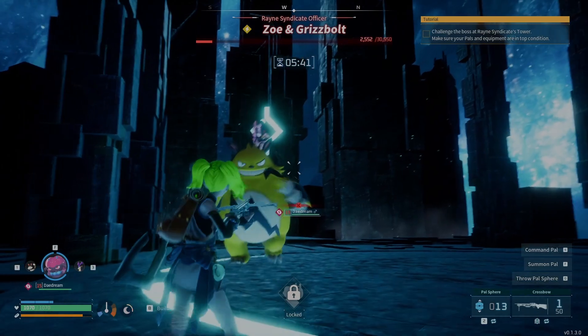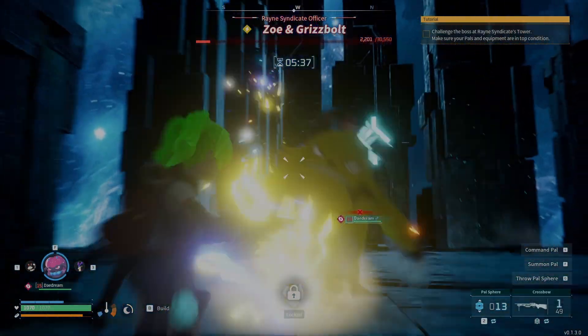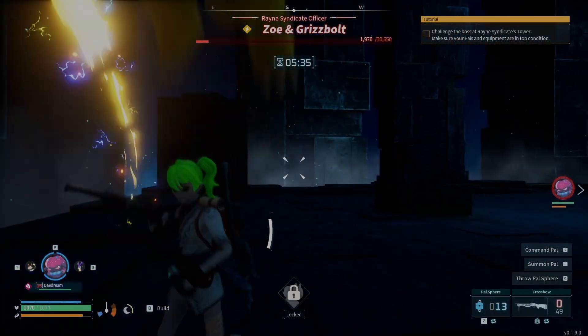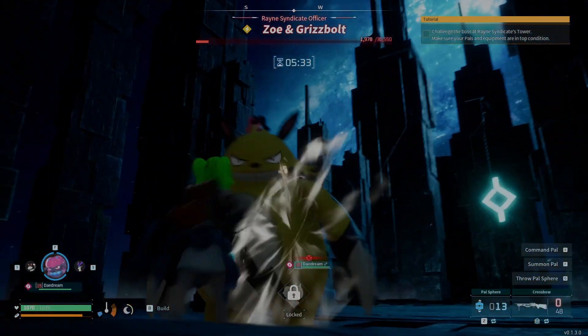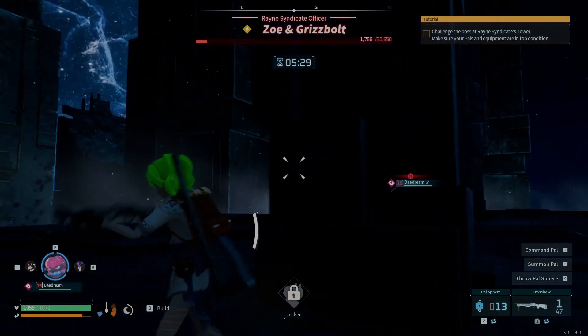I pulled out the pal sphere a few times and it said there was a 0% chance to capture Zoe and Grizzbolt. However, I've seen a glitch where if you get a wanted level and then enter the fight, for some reason you can capture them instantly.